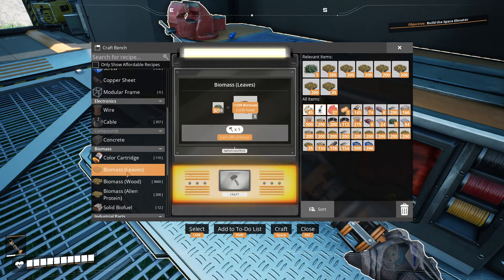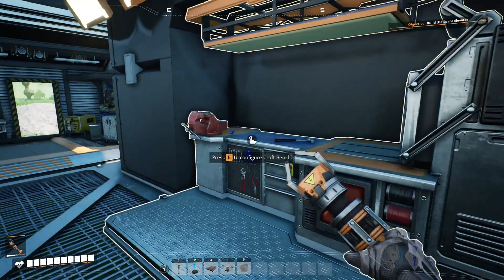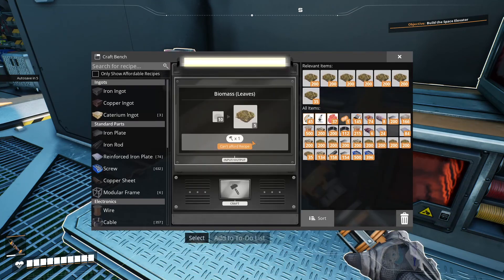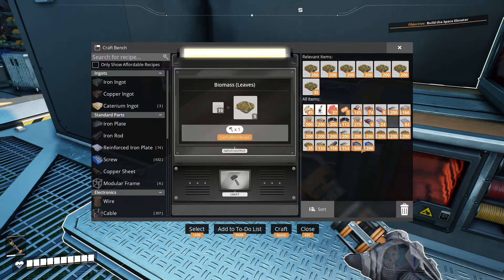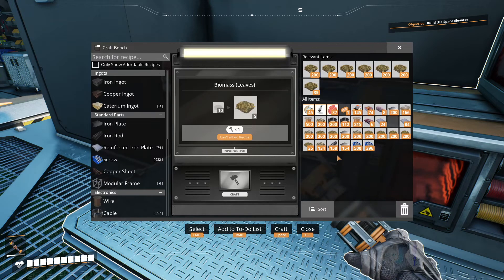They had some trouble when it came to some recipes, which ended up with a circular logic situation — where you would need something for a recipe, but that recipe makes the thing you need for the recipe. So say we needed to build screws and we need rods to build screws, but in order to get rods our recipe required screws. It'd be a never-ending cycle. They had that with alumina solution and aluminum sheets — they needed aluminum sheets to make alumina solution, but alumina solution makes aluminum sheets. It's just circular logic.